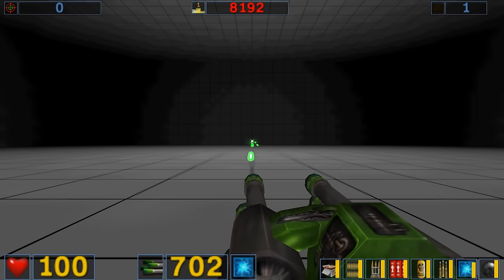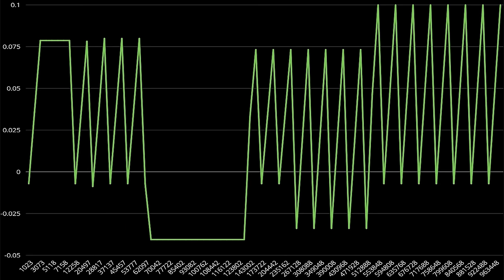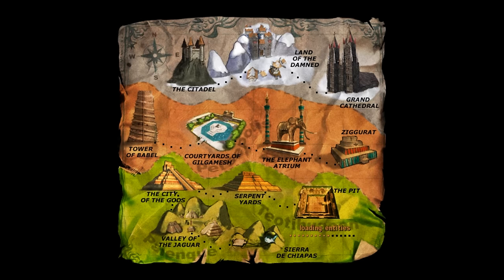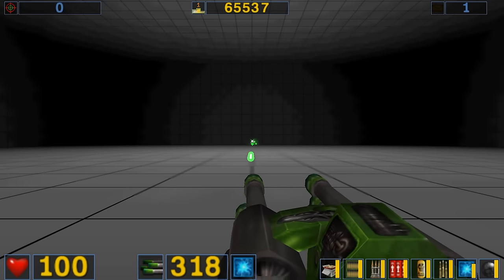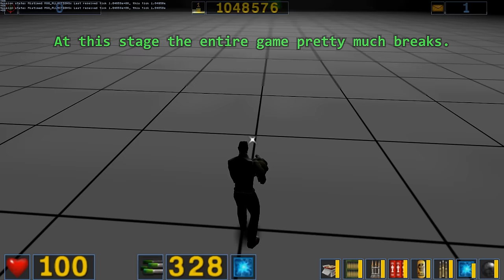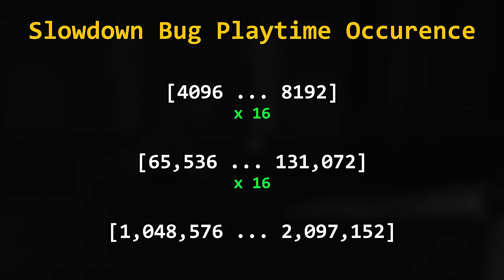What about the bug fixing itself after another 4096 seconds? Remember that graph I showed with the precision loss pattern — the bug occurs in the range 4096 to 8192. This isn't the only instance this bug kicks in. At range 65536 to 131072 it will happen again — that is 18 hours of playtime, which isn't too unrealistic if you're going through the entire game at a normal pace. The bug will happen for a third time at tick 1,048,576, which translates to 292 hours of playtime. The ranges are multiplied by 16 each time — again a side effect of how floating point values are represented in binary.